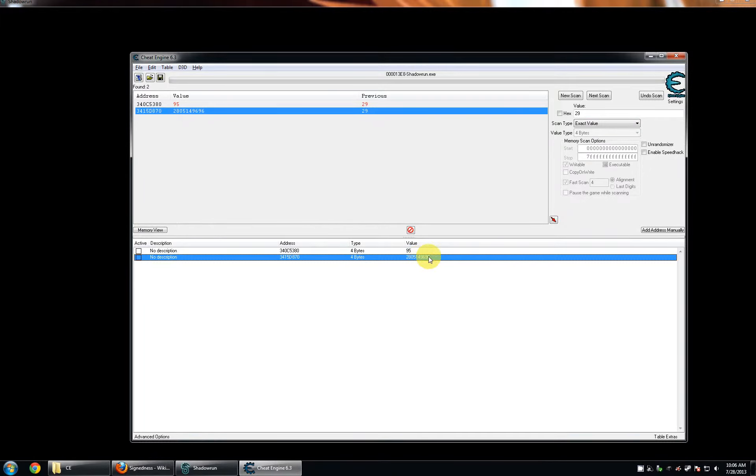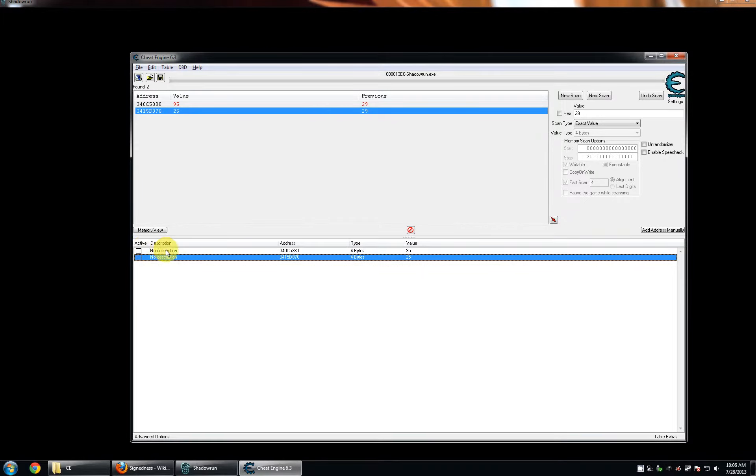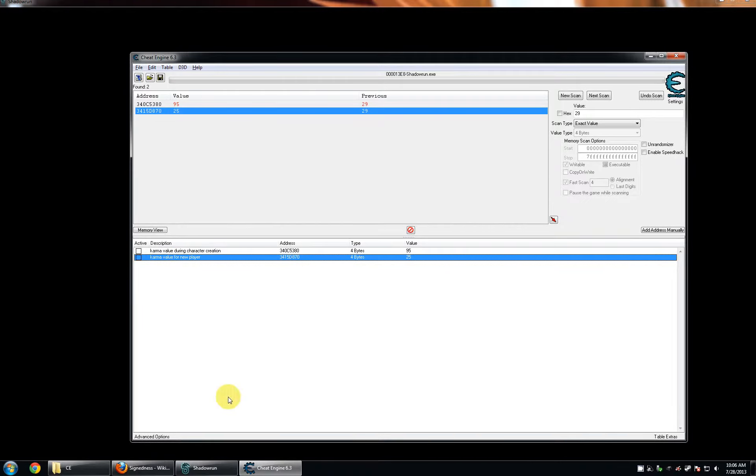How it came up with that value is not critically important, so we're just going to set this back to 25. And just for clarity, we're going to label this as the karma value during character creation, and this is the karma value for the new player once we start the game. Let's try to be more concrete — in one of the previous videos we wound up at negative 73 karma, so let's try and make something like that happen again.